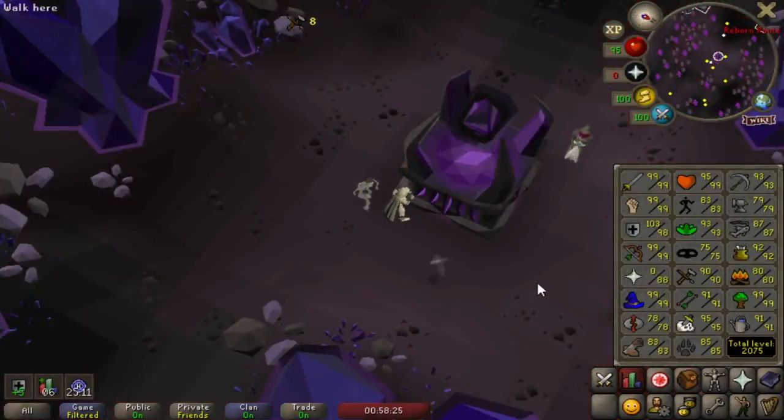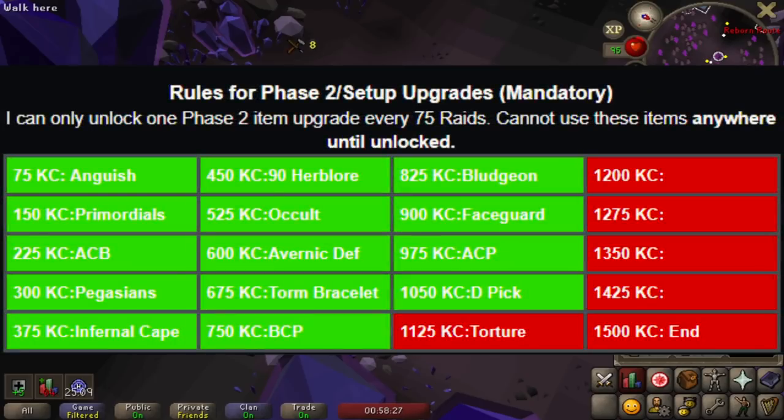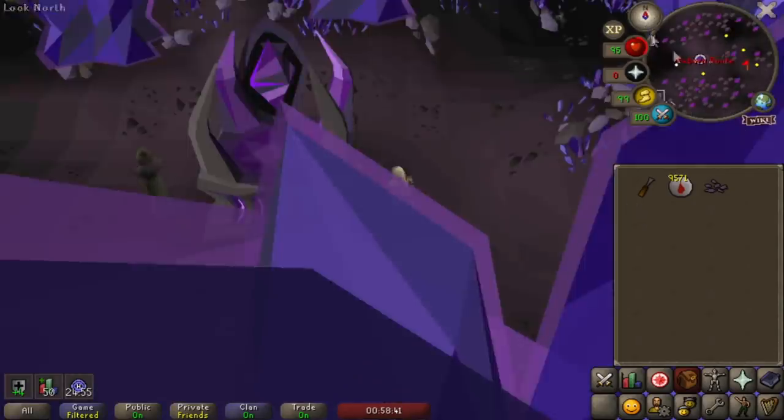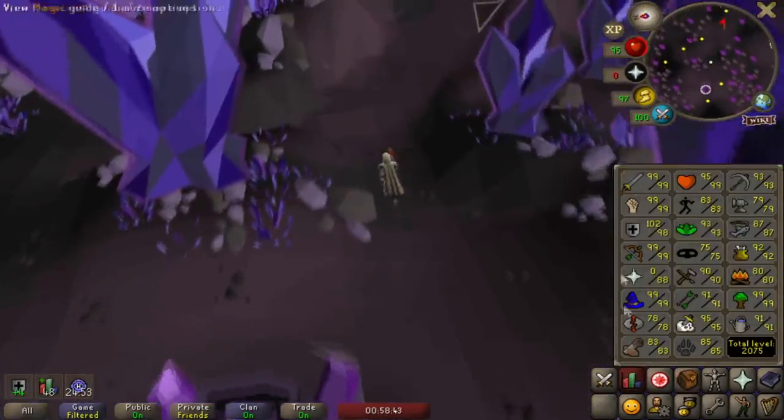Our next upgrade is going to be a Torture amulet at 1125 solo Raids 1 KC, which is pretty close. I need to get at least three more Crafting levels so I can boost, and I also need to get a zenyte. But that's a standard grind — won't take too long. Should be a nice upgrade very soon.